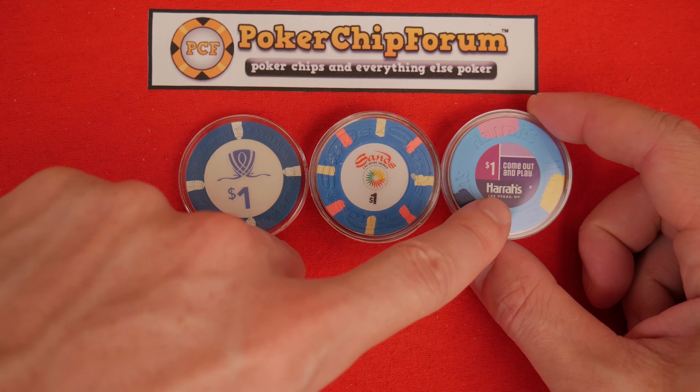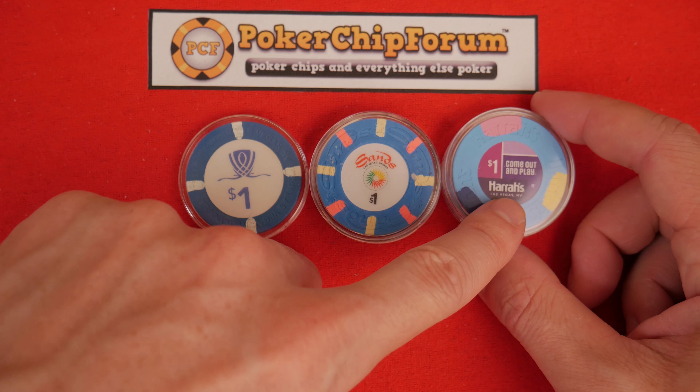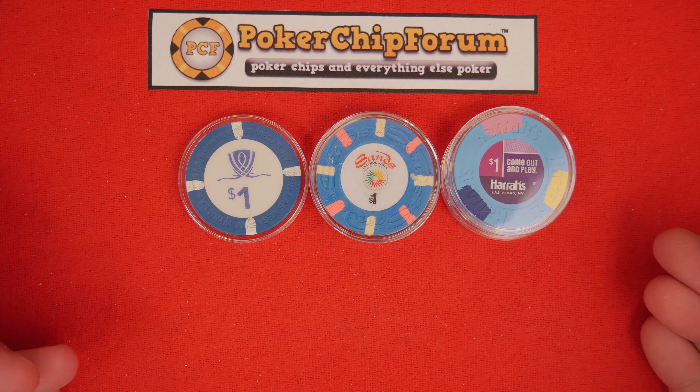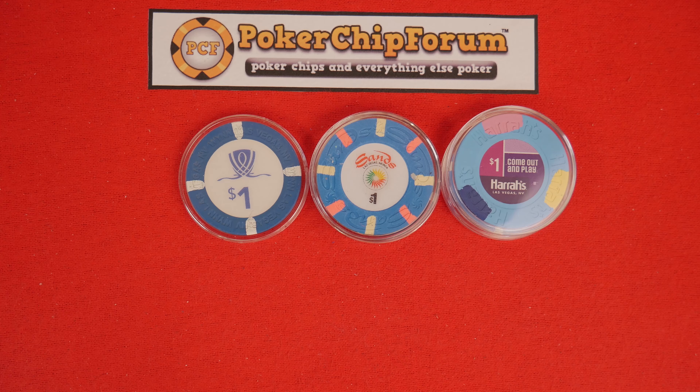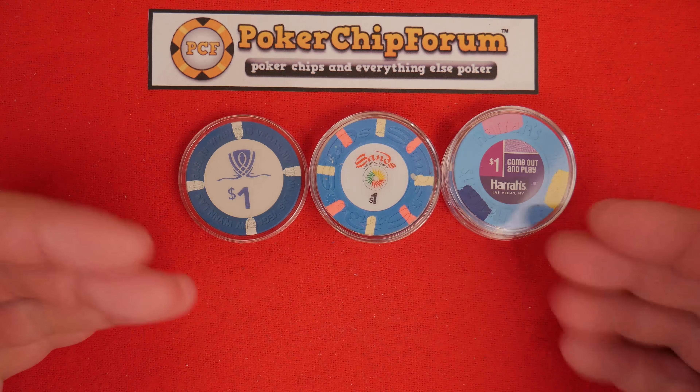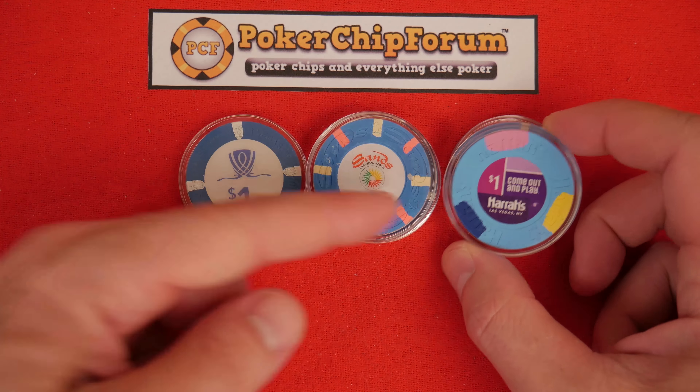What also gets me is the 'come out and play' logo on the Harrah's chip — it's like a little ad. It reminds me of when I was a kid, asking friends 'can you come out and play?' But now kids have scheduled play time — six-year-olds talking about scheduled play time! Kids are definitely smarter now. Come out and play, Harrah's Las Vegas — for some reason when I see Harrah's, I think of Reno.